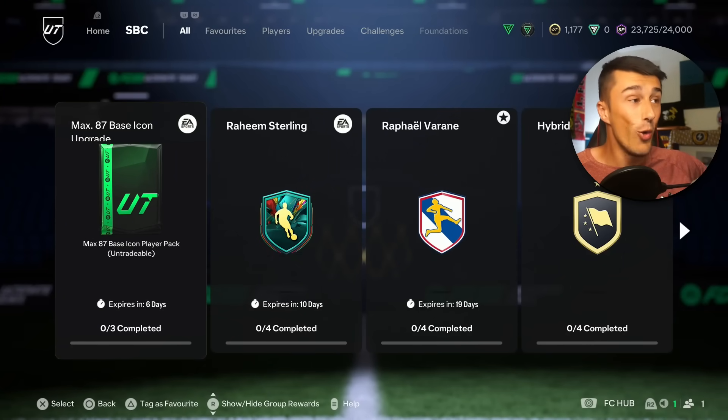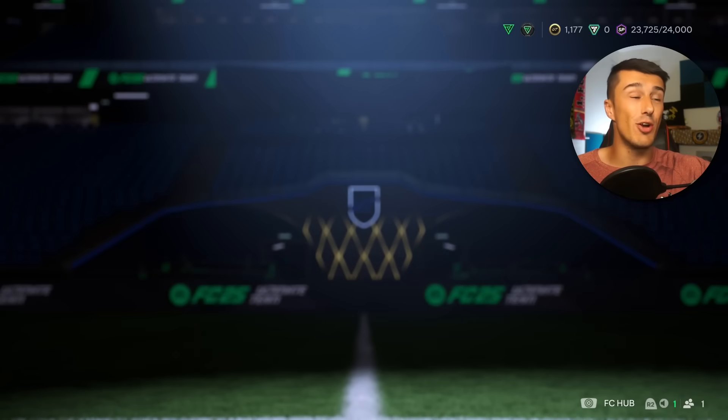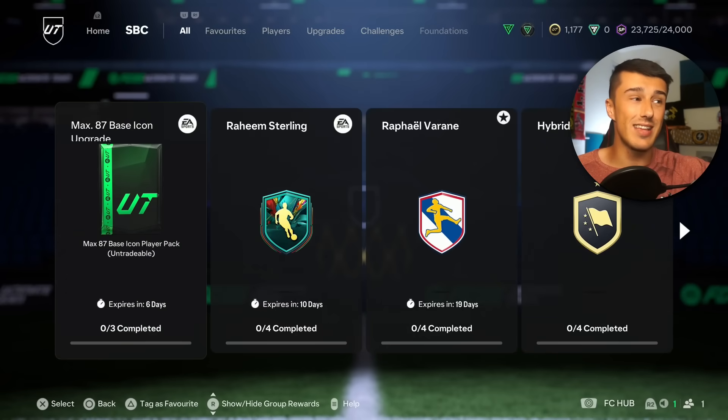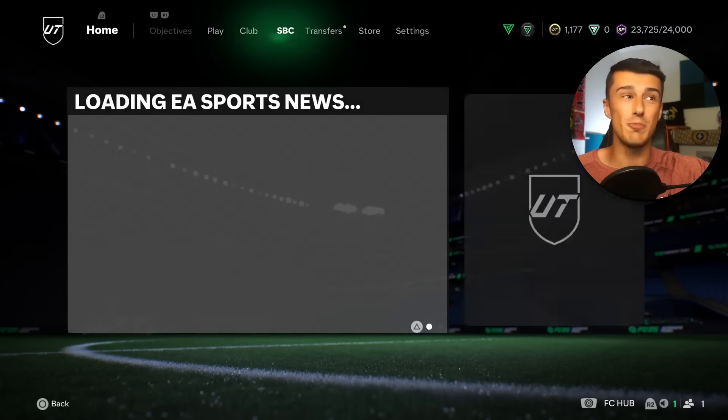I'm going to tell you in like 30 seconds, but we got the max 87 base icon upgrade yesterday, which of course brought the market down. It was Wednesday anyway, then we had division rival rewards. And so I thought, I've got to spend every single coin I have, which we did — we went out and got those cards. But what I will say, this had an impact on the market and not in exactly the way the entire community was expecting.